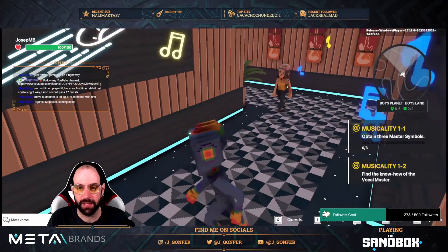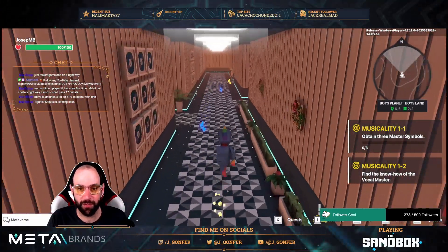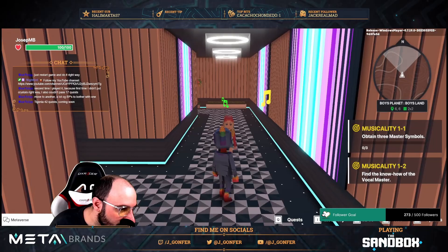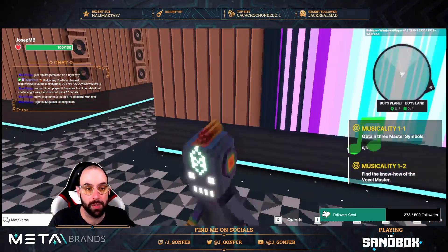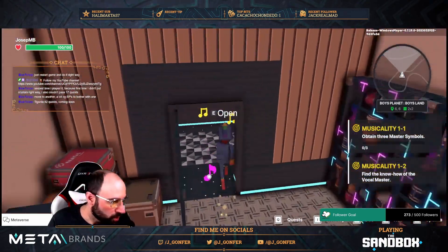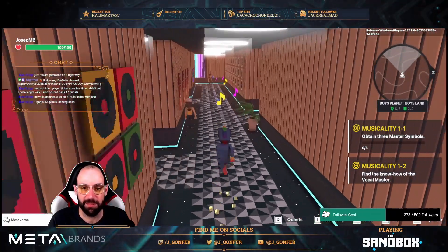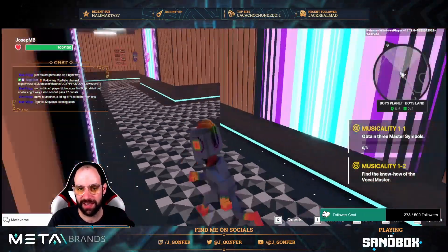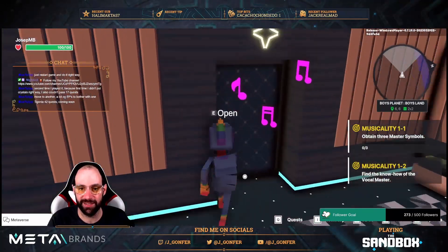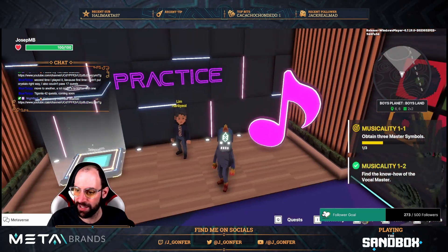Here we have the big blue. Now the yellow notes — let's go, up here. I'm always facing the wrong direction, I don't know why. Tigonia 42 quest coming soon — up here you have the door with the yellow and now the pink one. By just playing Tigonia you should be good to get all the experience points. Anyway, we can complete this easily — and now here, there we go.